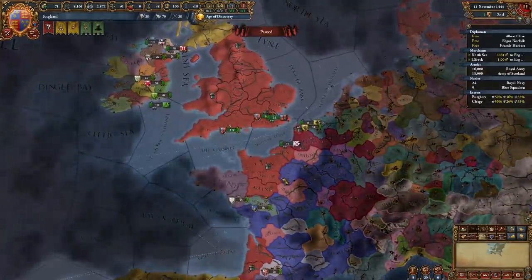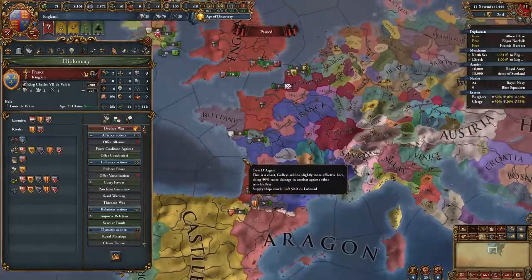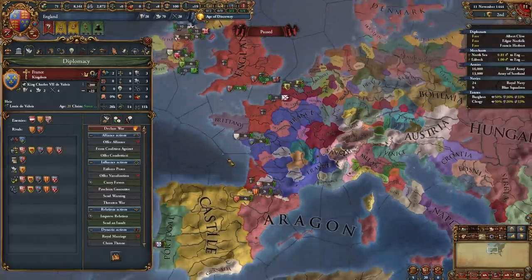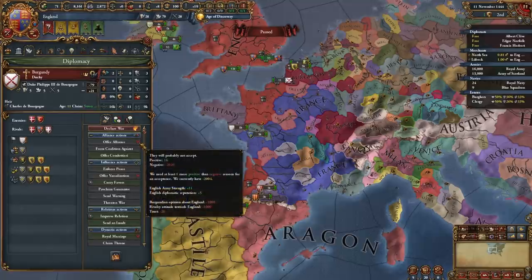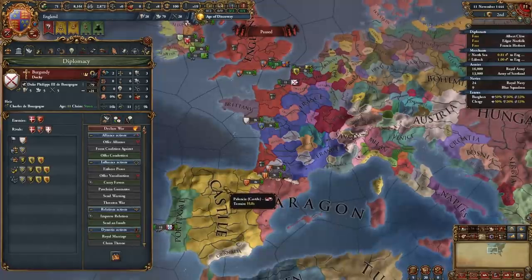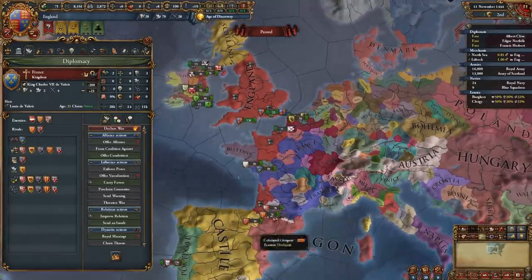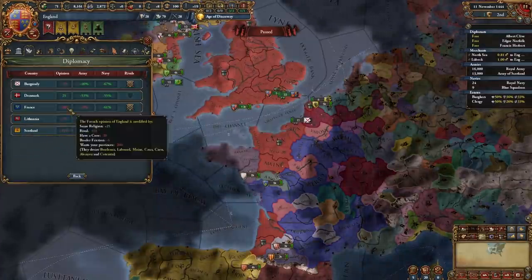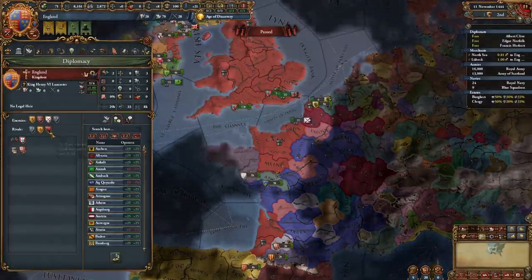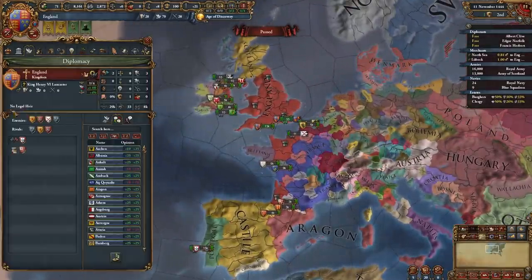The first thing to check when starting as England is France's rivals. You need one of Burgundy, Aragon, or Castile to be rivaled to France — in my case Aragon and Castile are rivaled. Burgundy is the best ally but very rare. If none of Castile, Aragon, or Burgundy rival France, you need to restart. Then rival France yourself, rival Scotland, and one of Lithuania or Burgundy — don't rival Denmark.